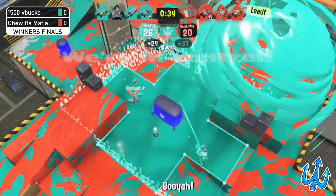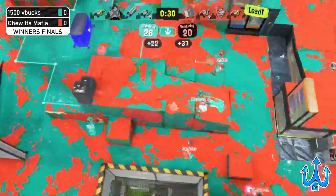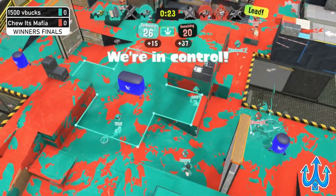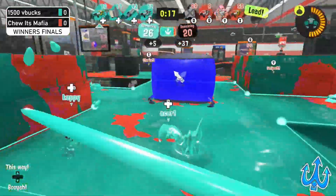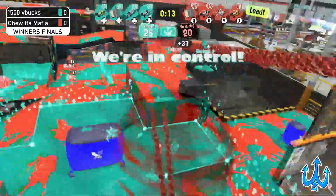We see a lot of counter specials being used on the side of 1,500 V-Bucks. And 2S Mafia actually has some number advantage. But the Splatana Stamper is not really trying to go down with it, but it did get picked off. Right now 1,500 V-Bucks actually got a player advantage, and 2S Mafia actually tried to use some specials, but they didn't really do anything, sadly.